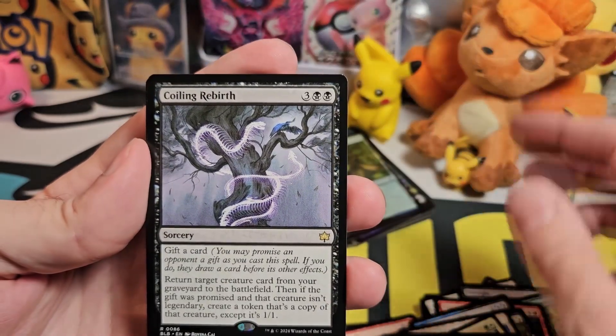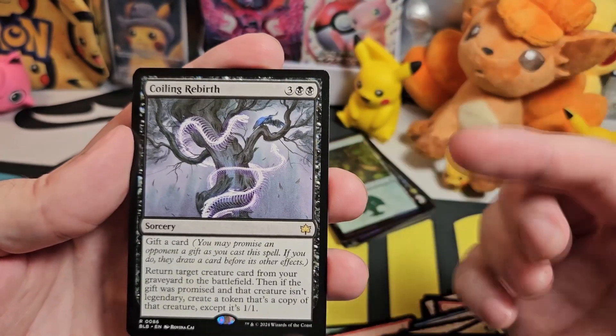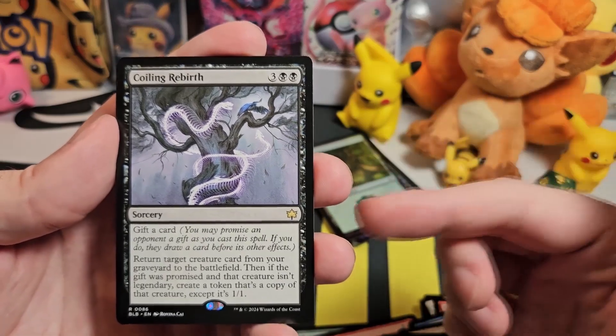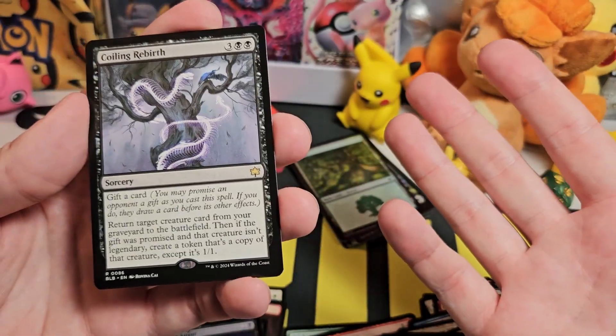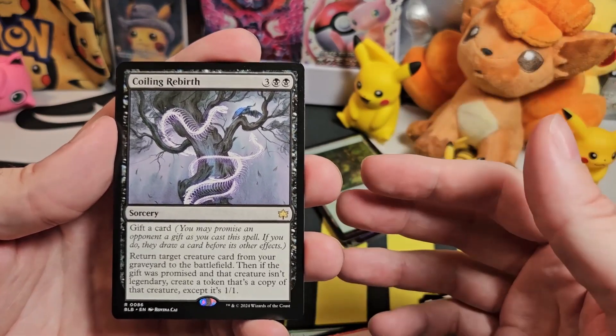Eleven. So it's eleven common and uncommon in a standard pack, and then you presumably only get one rare — and then you also have the possibility of getting a foil rare as well. So one rare, one land, and then one foil card.